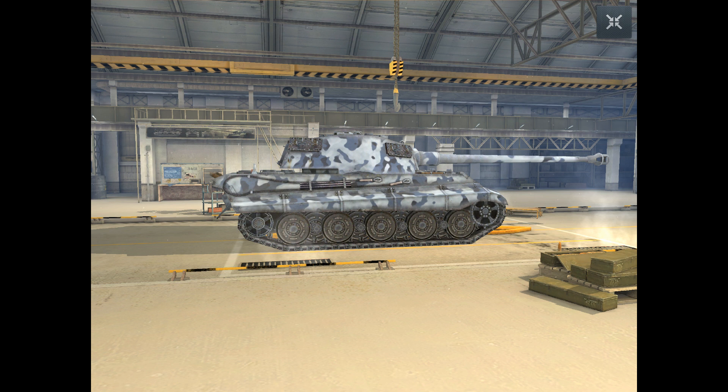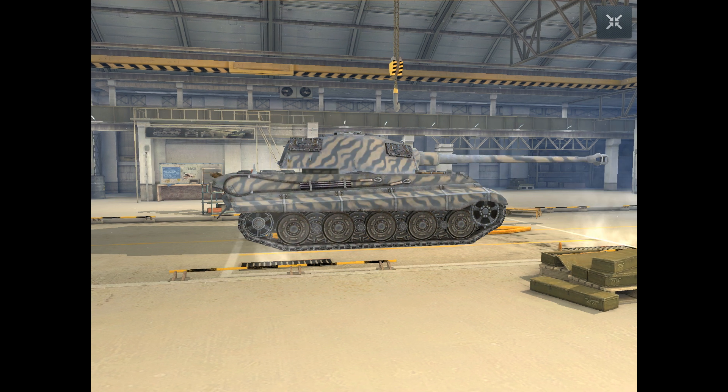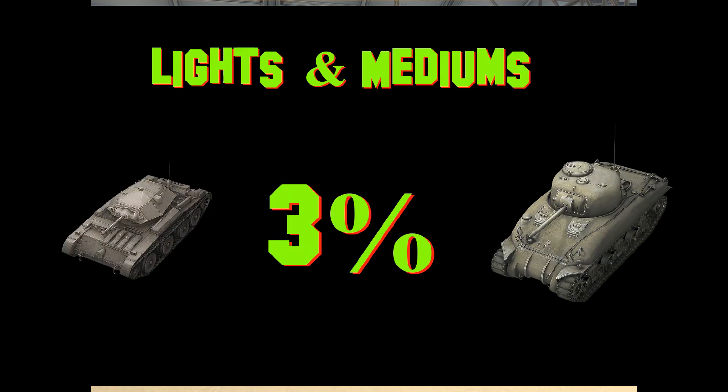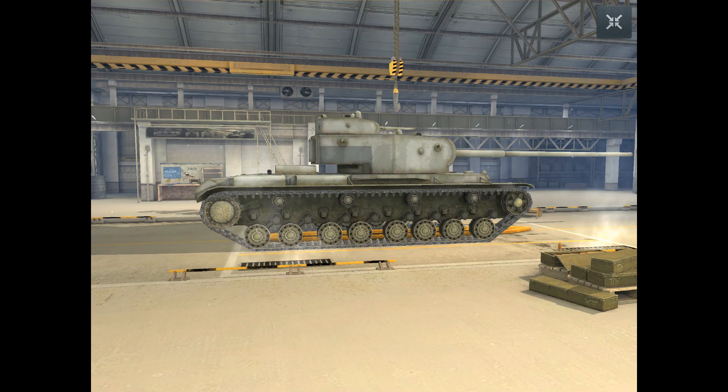So what is the point of the camo — just to make your tank look cool and empty your credit balance? Not at all. Camo gives your tank an advantage, making it harder to detect your vehicle while camo is worn. By far, TDs receive the most benefit with a four percent reduction in detectability. Lights and mediums receive a three percent reduction, and heavies bring up the rear with a two percent reduction. Every little bit helps though, right?